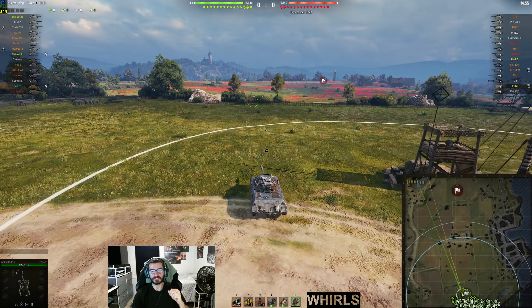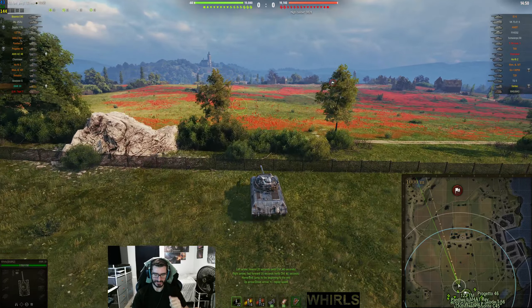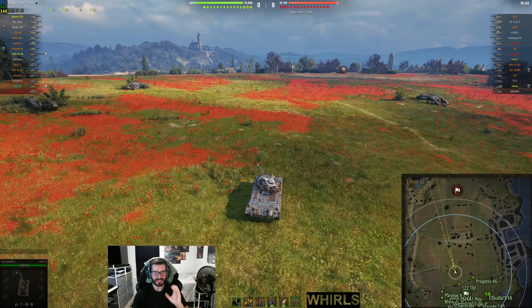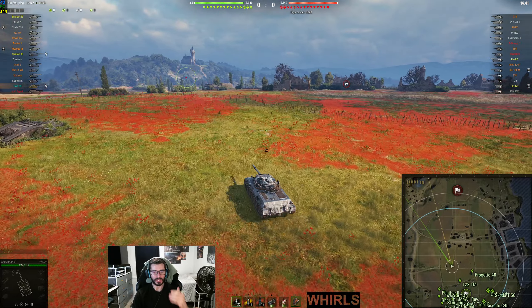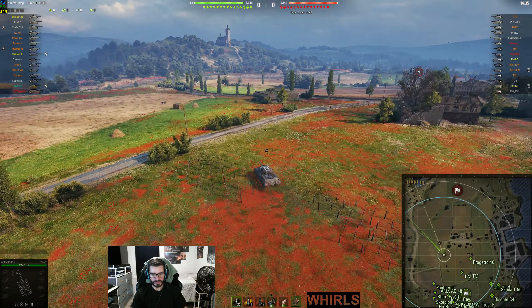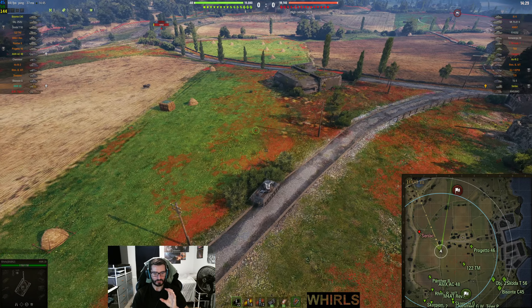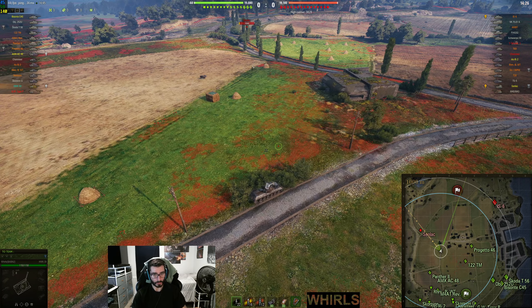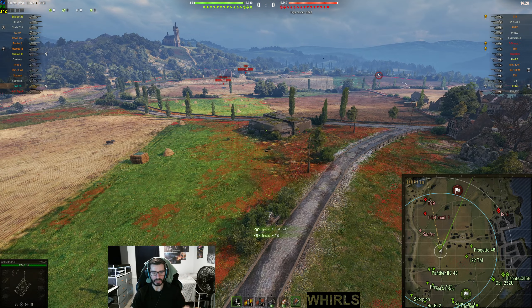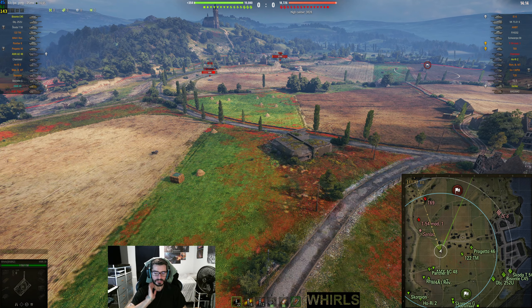Today we're going to be looking at Fisherman's Bay and where you're supposed to go on this map in a light tank. This map is actually pretty good for lights, but it requires a lot of map awareness and knowledge of the whole entire map. You really have to know how to take these locations effectively, because if you get caught out in any of these areas where I've spotted their light, you're going to be in trouble. It's one of those high risk, high reward types of maps for the good spotting locations.